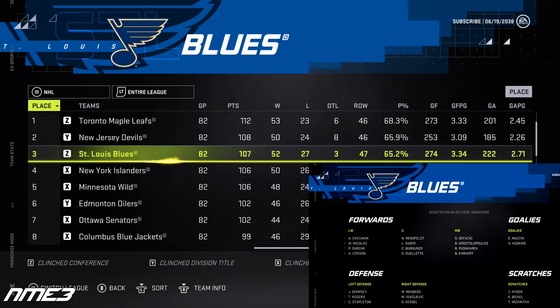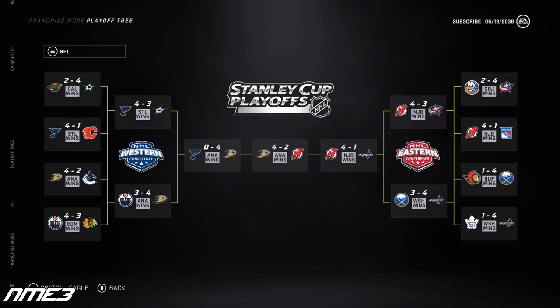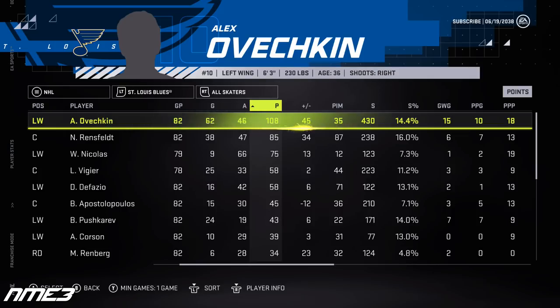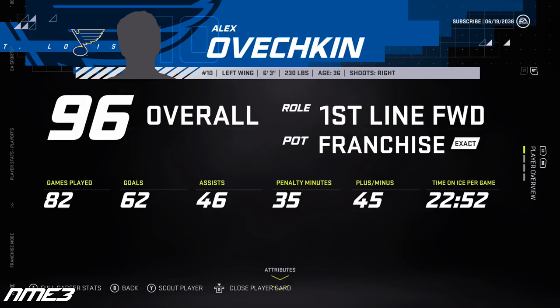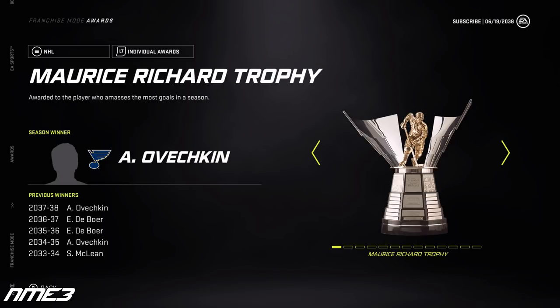The Blues have a great regular season finishing 3rd in the NHL, first in their division and first in their conference. In the playoffs they go on a decent run but lose in the Western Conference Finals to the Anaheim Ducks. Ove has a monstrous season scoring 62 goals and 46 assists for 108 points. In the playoffs he has a great run with 12 goals and 6 assists for 18 points. He remains at 96 overall and steals the award show once again.